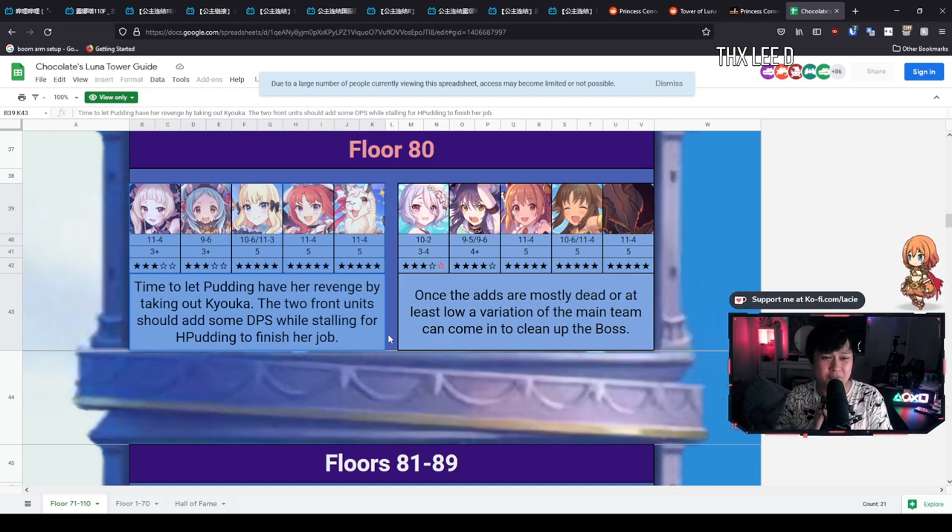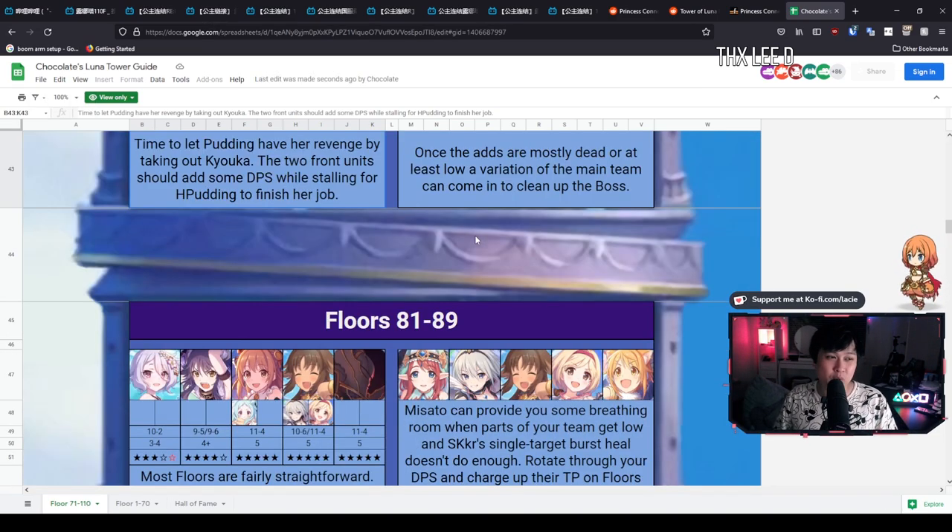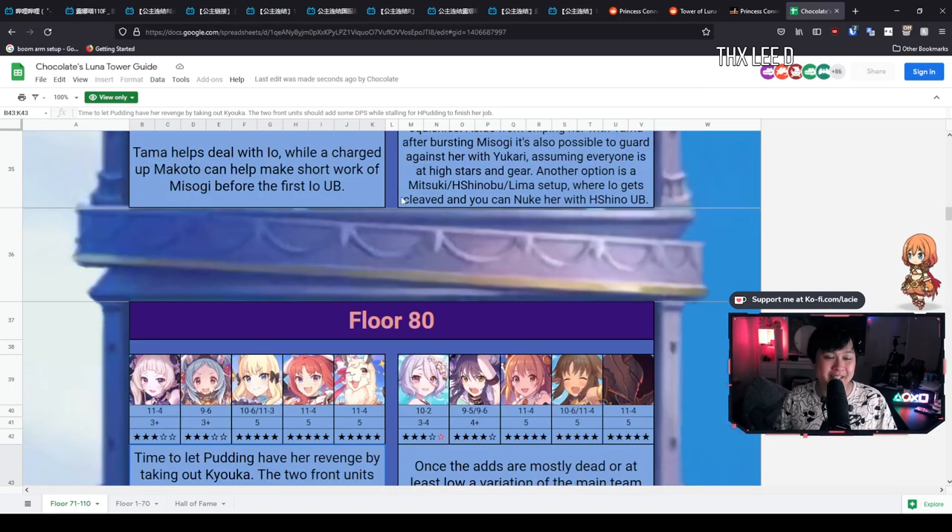That essentially wraps up the Lunar Tower for this month. Hopefully it will be enough to get you guys through it. Our three options are Fansubbing's guides, Chocolate's guides, and a whole bunch of CN playlists. One last shout out to Chocolate, to Fansubbing, and all the CN bros for all the hard work they put into these guides for us.